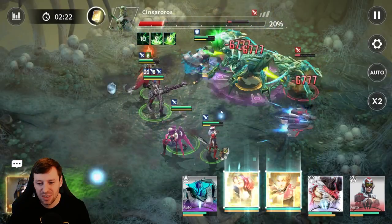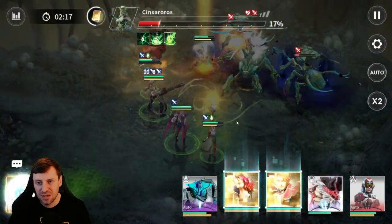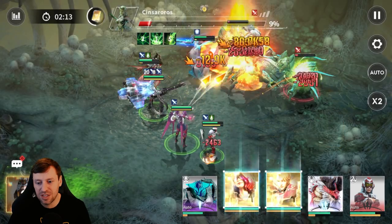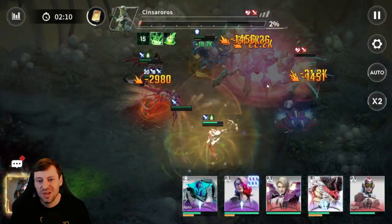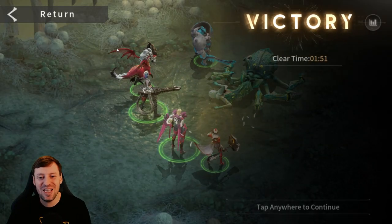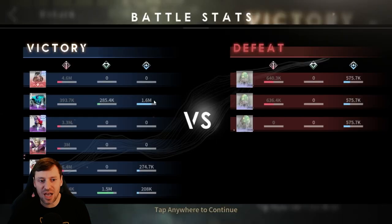Almost there. The boss is at 8% HP — we're going to use all the alts on the boss, let's just nuke her down. And that's it — easy win! Let's just look at the stats.